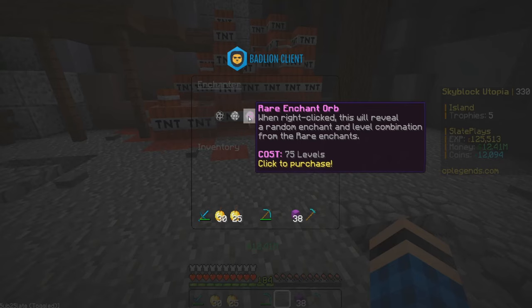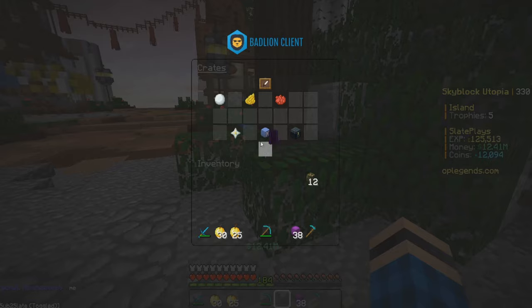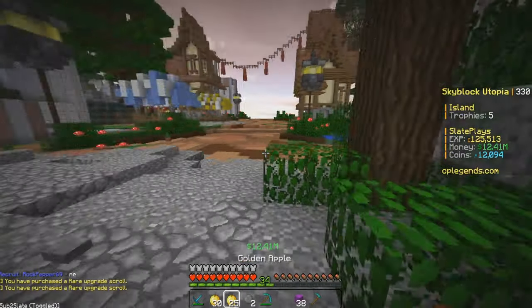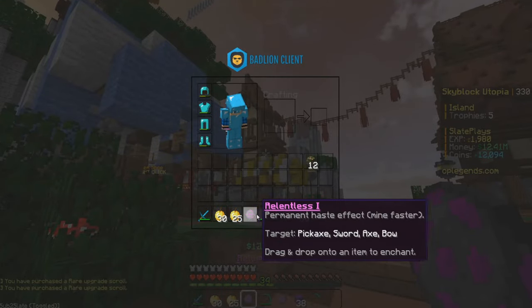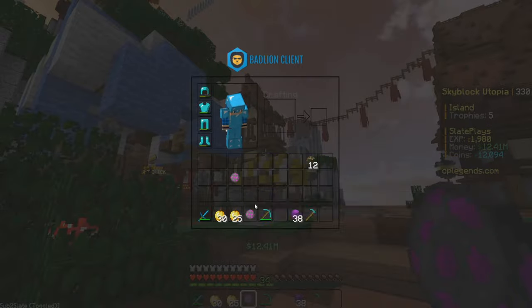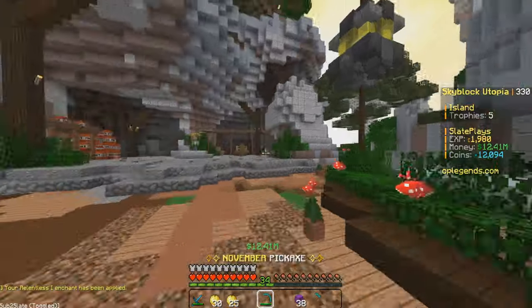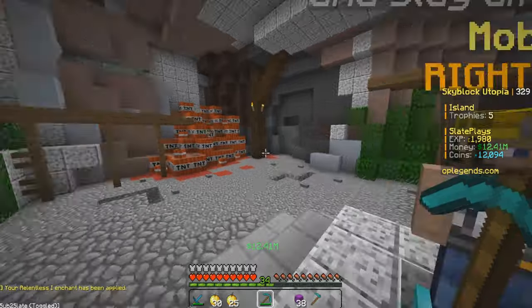Going to slash CE — relentless is a rare. We can buy two of them. Screw it, for the lols, let's go ahead and buy two. Bang bang, there we go. Rolling them — we got relentless 1, which is exactly what we wanted, and then sniper 3 for a bow. We're going to slap that relentless on the pickaxe. There we go — we got relentless, and now we have haste 2. That's going to be super helpful for the mine!